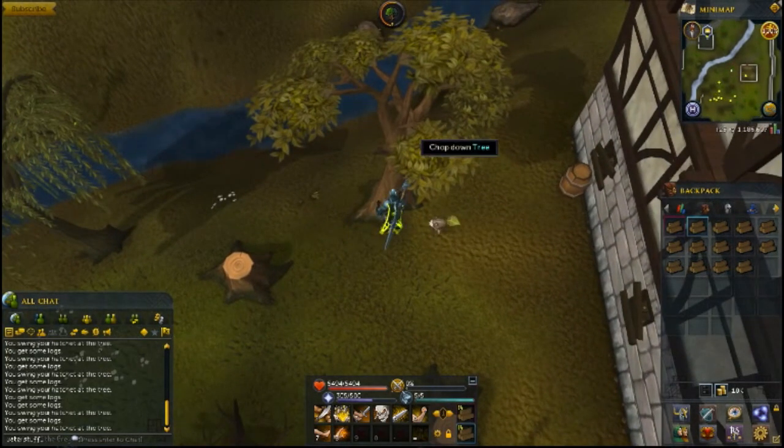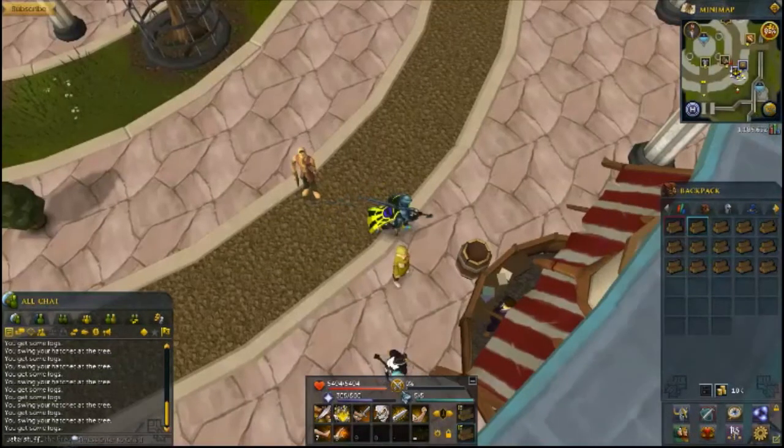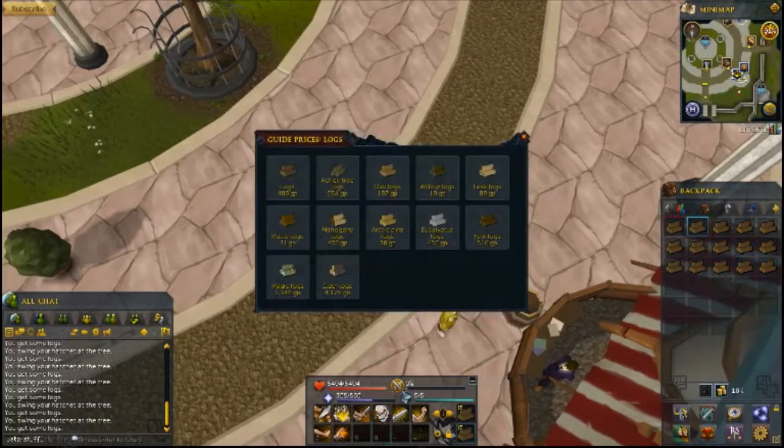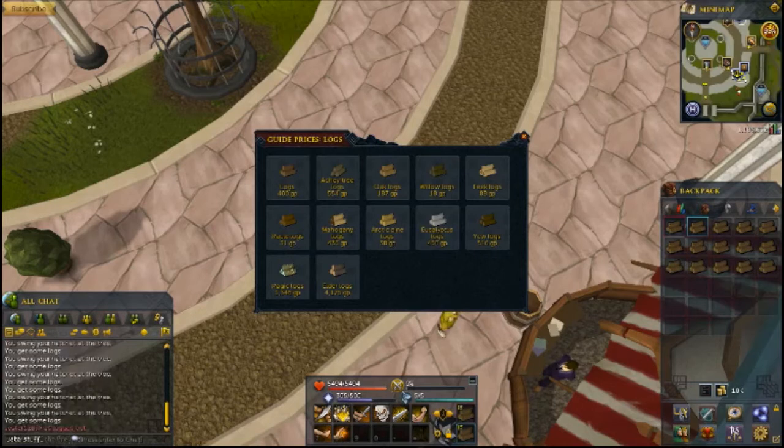They sell for just a little bit less than yew logs and they chop down way faster. You'll see here I'll trade with this guy — I can't really see it on my screen but I'm pretty sure the logs are just a little bit less money than the yews. So they're selling really well, and the good thing is they sell almost instantly because free players use them a lot for fletching.